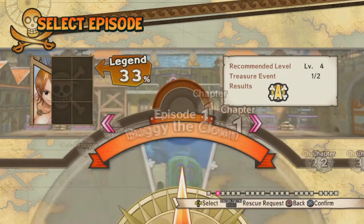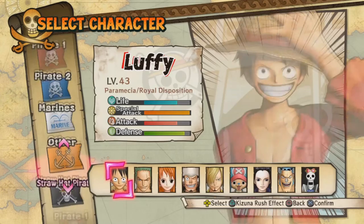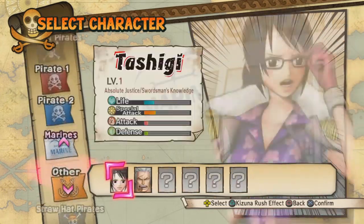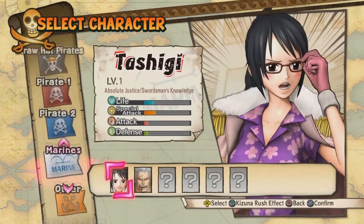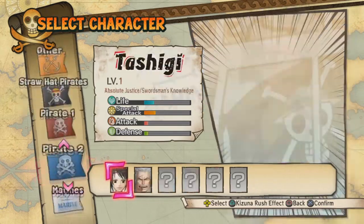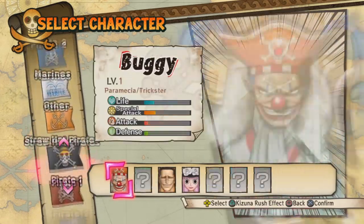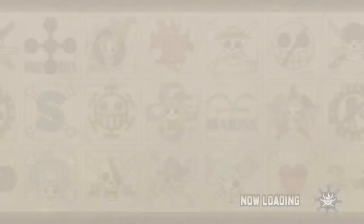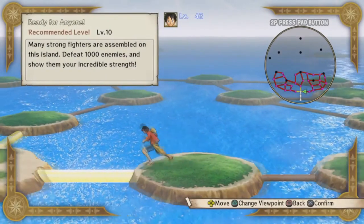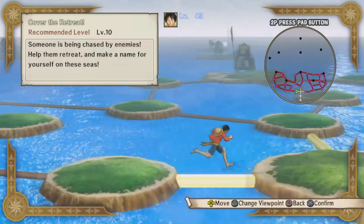With Dream Log you get a continuation where you get to select any character you want to play — characters like Lucci and Hancock. You get to play all these other characters in Dream Log, and it's pretty much a dream adventure where you take your own path and try to complete the map. You can select say Luffy, and you're on a map where you complete all the little missions in this game with whatever character you play as.